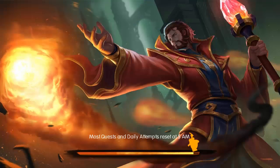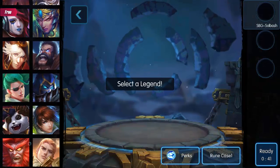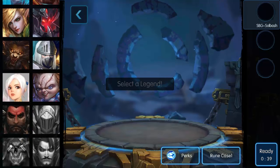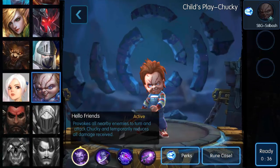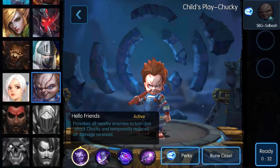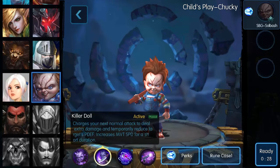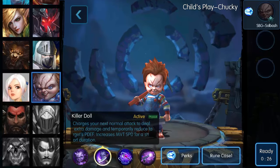Let's jump right into this — we are going to play with the new legend Chucky. Let's take a look at his skills. His first skill is 'Hello Friends,' which provokes all nearby enemies to turn and attack Chucky and temporarily reduces all damage received. That's pretty nice. 'Killer Doll' charges your next normal attack to deal extra damage and temporarily reduces a target's physical defense.